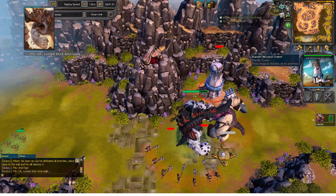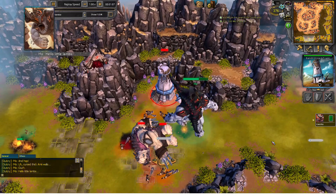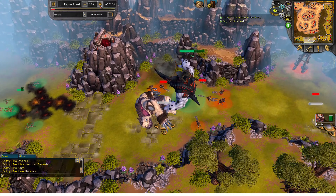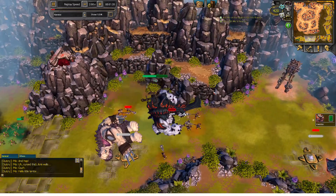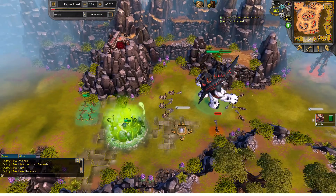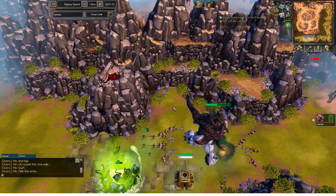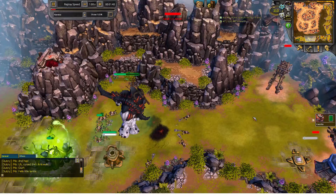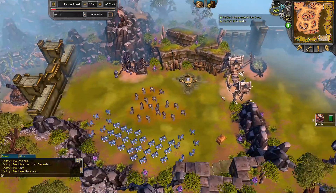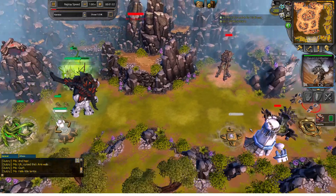After that you can attack the bandit wizard tower. You want to build a primal defender here — it's quite a nice spot — so that you can shoot down the birds that spawn. You also want the Mark of the Keeper to line up so that any bird that comes along, like the bandit windhunter later on, cannot attack your wells and your monument.